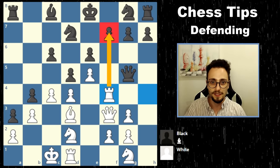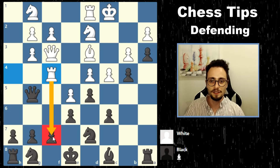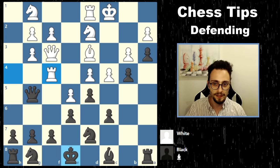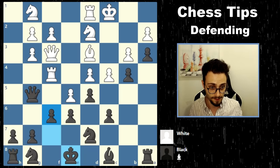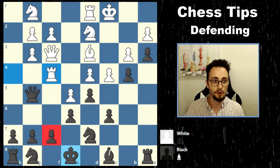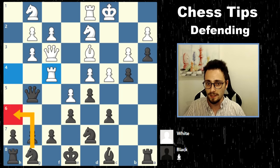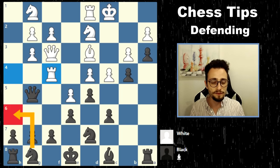Now, another instructive moment in this game — this is level 2 of defending. Rook F7 is under attack. In the game, black played the move F6. How do you defend this threat? You have two ways: you can either play Queen to E7, which defends, or Knight to H6. That's just level 1 of defense.